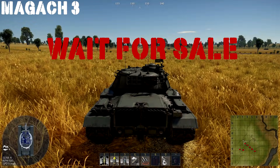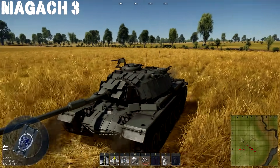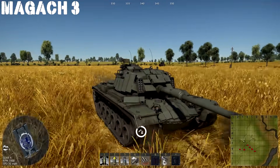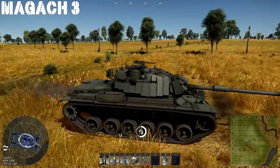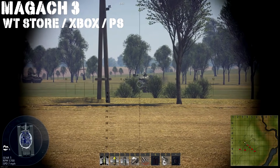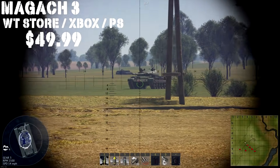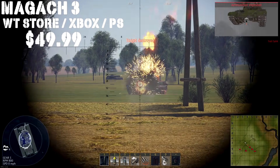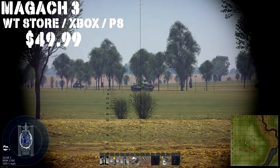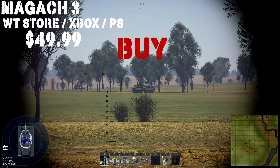Up next we have the Israeli Magach-3, which is kind of a mutant tank where they took a couple different American medium tanks, put them together, threw some ERA on, and added cool smoke grenade launchers. With the ERA package and a very capable 105mm with heat shells, you're not going to find much that you'll struggle to penetrate. It's right now for sale on the War Thunder Store, PlayStation, and Xbox for $49.99 with 2,000 Golden Eagles and 15 days of premium. They also removed the Commander's Cupola, giving you a lower silhouette than the M4A1. For $49.99 you're getting a very well-balanced tank in terms of armor, armament, and maneuverability — it's the whole package. At 7.750 battle rating it's a very good all-rounder, and for the price of the package, it's definitely worth picking up.